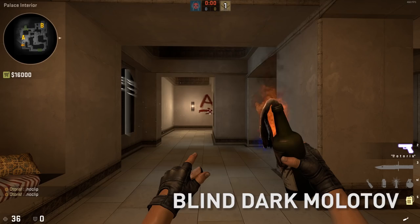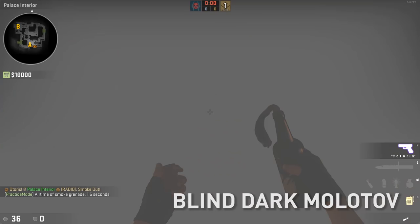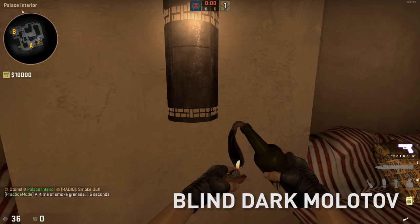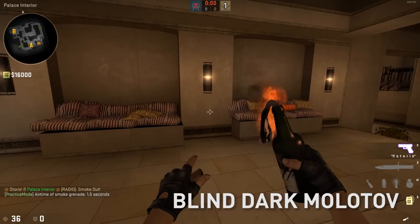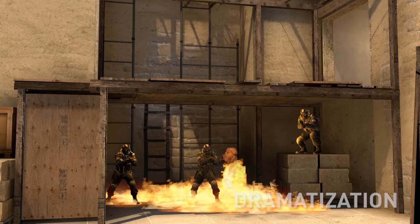I'm going to show you an under-balcony molotov for when the timing gods are just not in your favor and there's a smoke in your way. 'Oh no, I can't molly under balcony without showing myself!' Yes you can. Come between these two couches, aim at the slant right here at this little crosshair thing on the right — sneak back into the corner — left-click throw. Look what we just threw without even looking: a great under-balcony molotov.